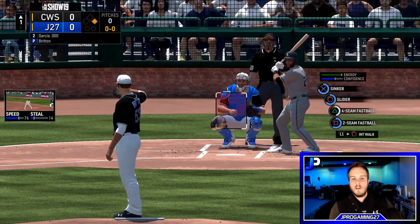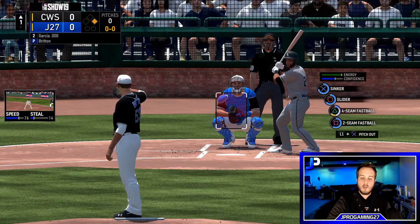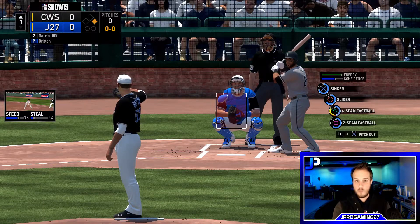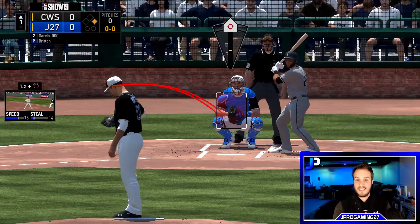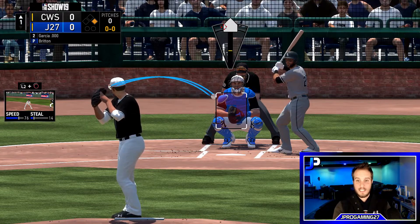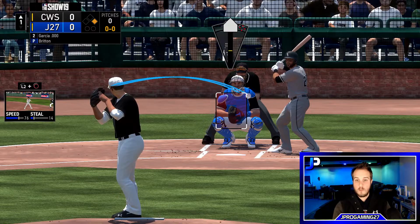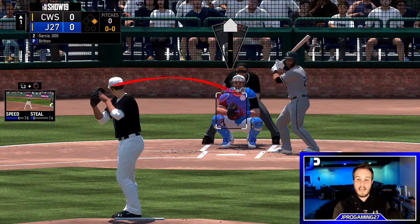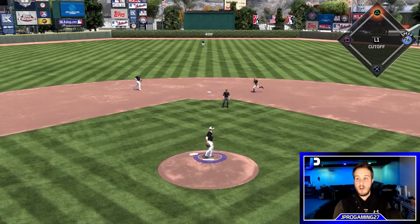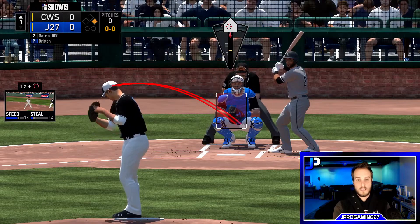Here we have Zach Britton on the mound with a runner on first. I'm using the pitcher camera angle and analog pitching. His sinker has a lot of downward tilt and comes in at 97 mph — the way the ball breaks from his hand is difficult to pick up. As a pitcher I'll be throwing those pitches up high, especially on lefties. The slider also has downward break.